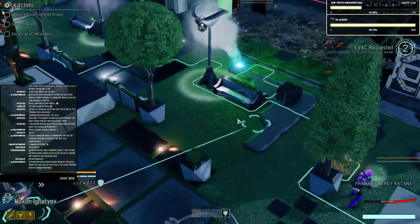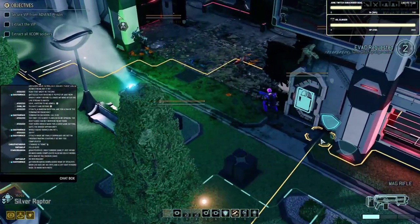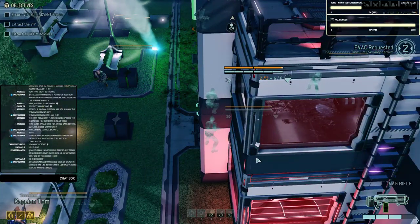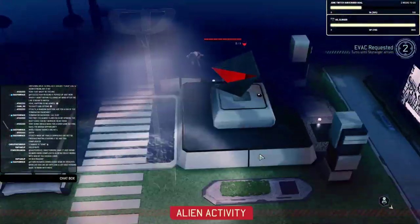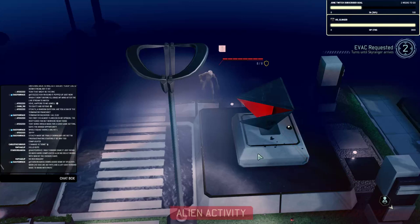Moving up: Slice over there, Sea Cobra this way, Silver Raptor up here. Overwatch, hunker down, hold — here they come. This is the squad that I was expecting. That shot was way high.